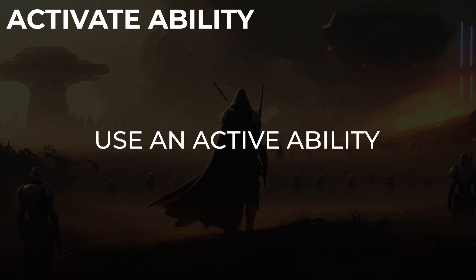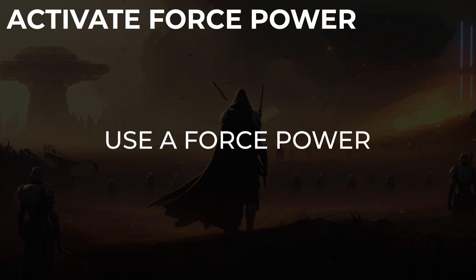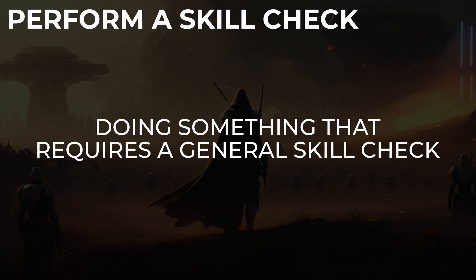Activating an ability is using an active ability from your talent tree, a species ability, or similar. Activating a force power is just using a force power. Performing a skill check is just about anything that requires you to use your general skills to resolve a check — for example, walking doesn't really have a chance of failure, so there's no skill check and it is instead a maneuver.